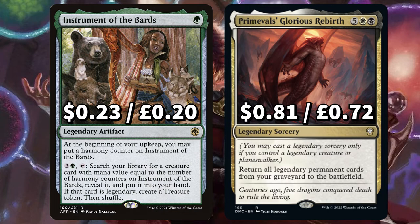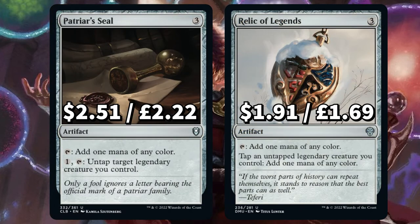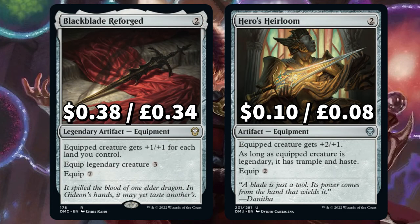And Primeval's Glorious Rebirth to return all legendary permanent cards from your graveyard to the field. We've added Patriarch's Seal and Relic of Legends to add one mana of any colour. The seal allows you to pay and tap to untap target legendary creature you control, and the relic says you can tap and untap a legendary creature you control to add one mana of any colour. For equipment we have Black Blade Reforged to give equipped creature plus one plus one for each land you control, with a cheaper legendary equip cost. And Hero's Heirloom to give equipped creature plus two plus one, giving it trample and haste if the equipped creature is legendary.